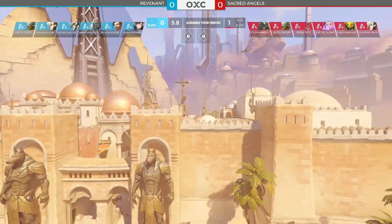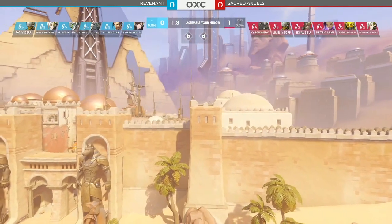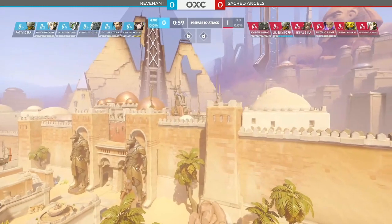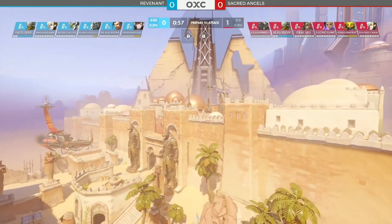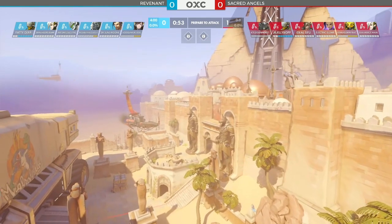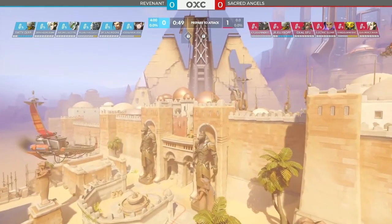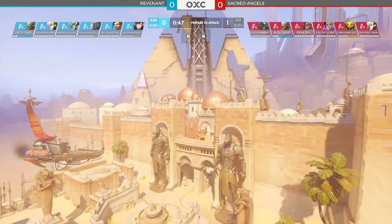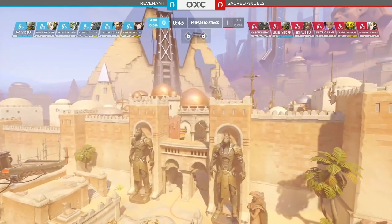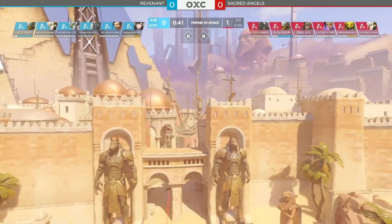The comps for both sides starting to shape up. Defenders: Fatty Derp again on Zenyatta, joined by support partner Burg on Mercy. Artemis now on Genji — used to seeing that from him, went Mei on the first round to great effect, but now trying out the Manic Ninja. Rich Buffalo, also more mobile, on Winston. Dr. Junemoon going Hanzo. Void Gamer on D.Va for the defenders.